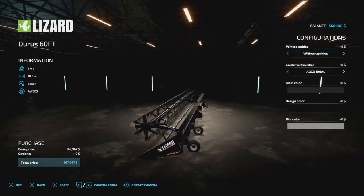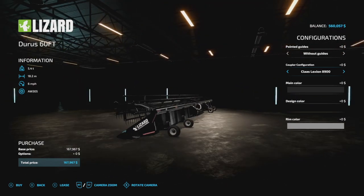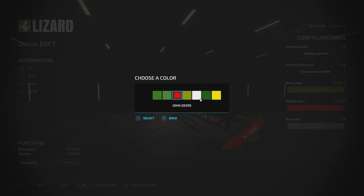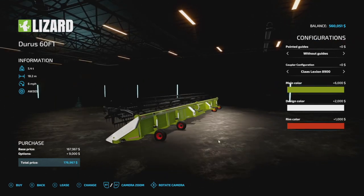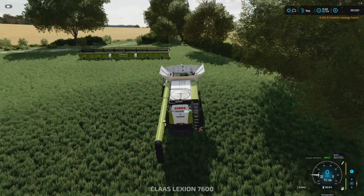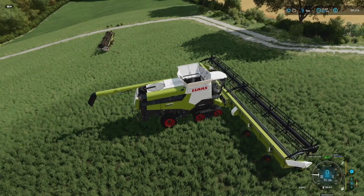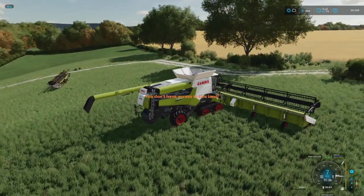18.2 meters - says six miles an hour, but we'll make it go faster than that. Without guideline, let's go with the Klaus Lexian pickup right there. Nice design. This needs to be Klaus white, and then rim color - we'll go with that Klaus red. Now of course it says Lizard on the side, it doesn't say Klaus or whatever, but we can lease this. How much? Nine grand. Is it even worth it at that point? Goodness gracious. The thing I'm most concerned about is whether this combine harvester is going to be able to push and run this.